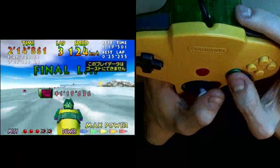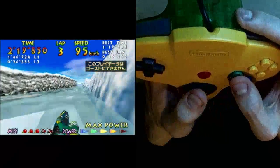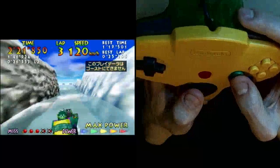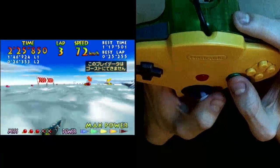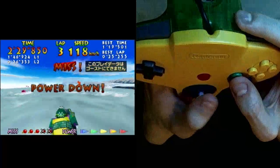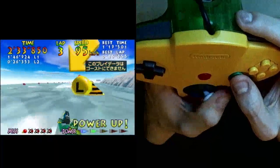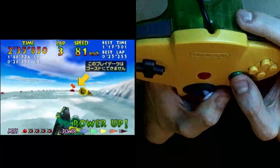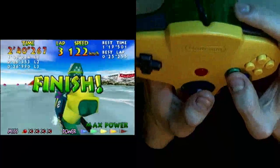With two buoys left, that means I can skip two of them in this last section. The fastest two buoys to skip are both red ones in the next section here. So you're going to go left of that ice block, miss both of those red buoys, and set up for the end section — with hopefully a little swerve there.